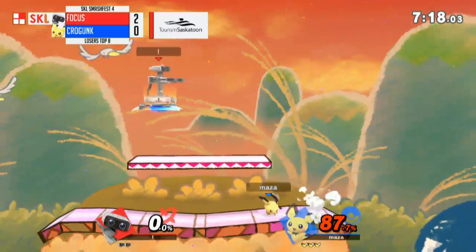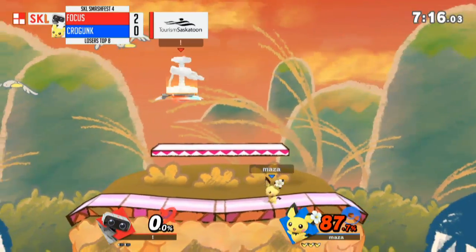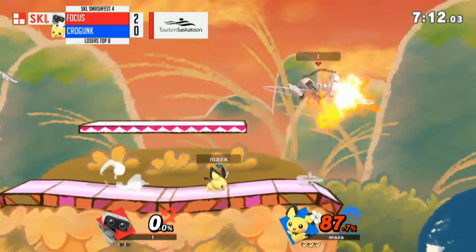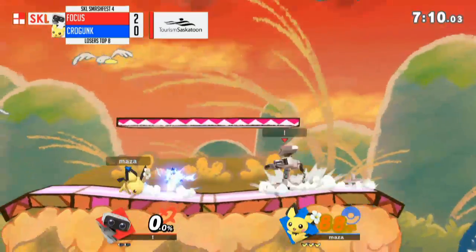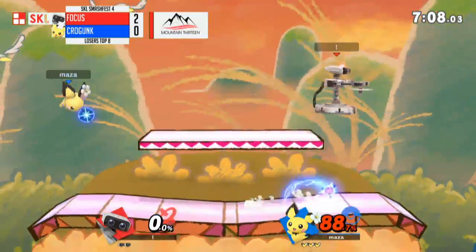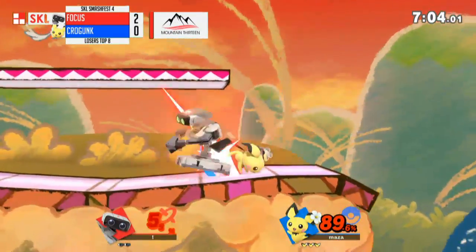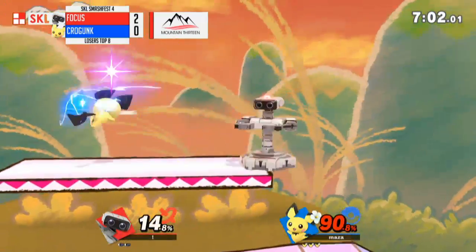Crogunk is just trying to make me eat my words right now — forward smash! Wait, that kills! That kills! This is why Crogunk is in top eight and I'm just a commentator, folks. Middle of the stage, fat Rob, and he's flying off that little baby F-smash. Now Crogunk's saying, I'm a stock ahead — I don't need to push it, so I'm not going to push it.